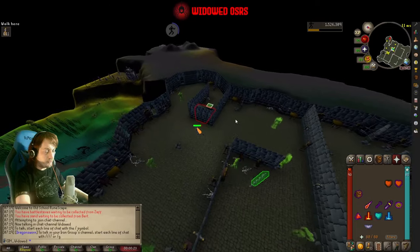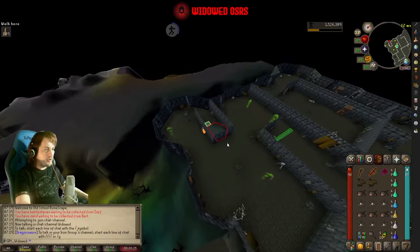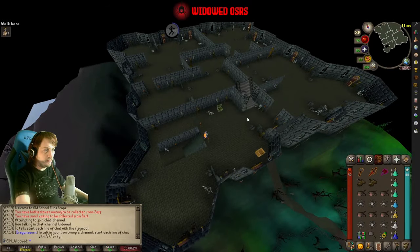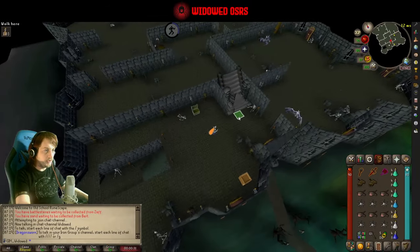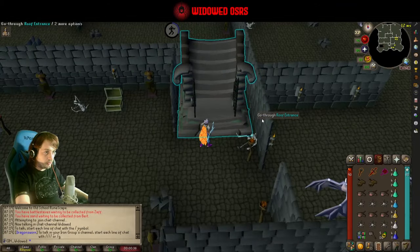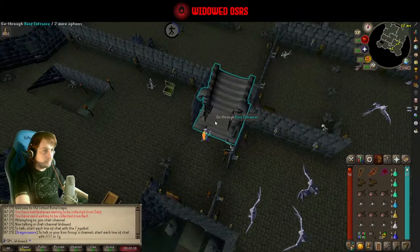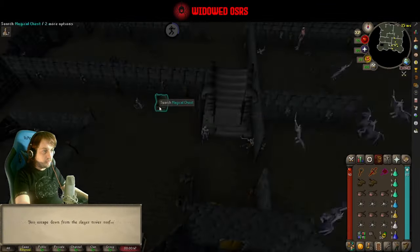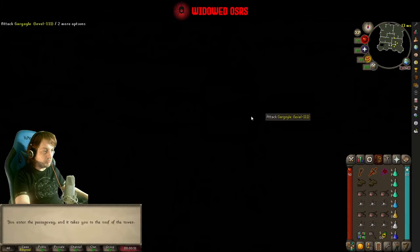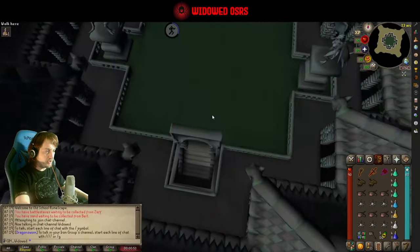Careful of these guys if you're using the chain to get up here, because if you don't have a slayer helm or a nosepeg on, they will drain your stats. Make sure you're wearing a slayer helm as you come past. These are the regular gargoyles that you kill to get the brittle key, and you unlock this gate to go through to the roof once you have it. If you die in here, that's where you reclaim your stuff from — I don't think I've died in here before.